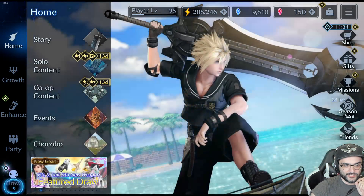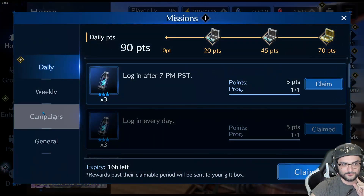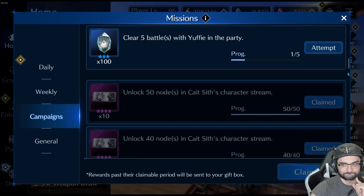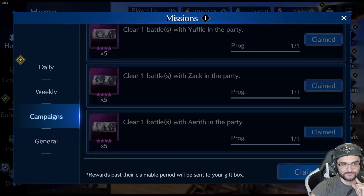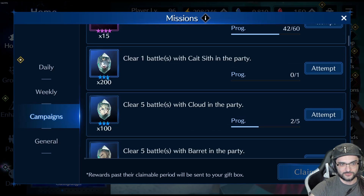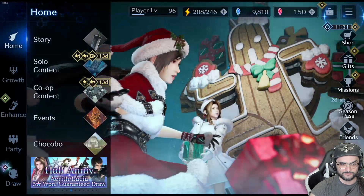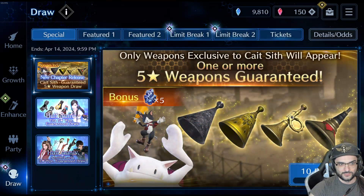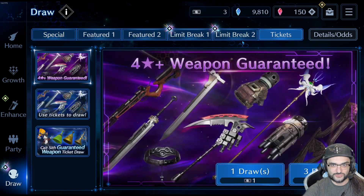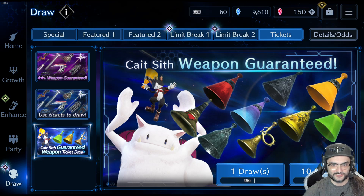To end this video — there's a campaign going on right now. Just do all this simple stuff and you get a bunch of free draw tickets, free weapon enhancement parts, and free memories. There's also a new chapter in the story which I'm going to jump into right after this video, and there's probably going to be a new dungeon as well which I'll probably make a video on. We got 60 free tickets on Cait Sith — let's see if the gacha gods will help me out here.